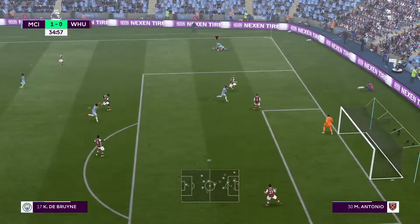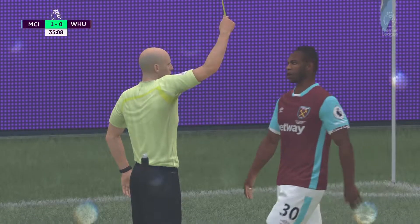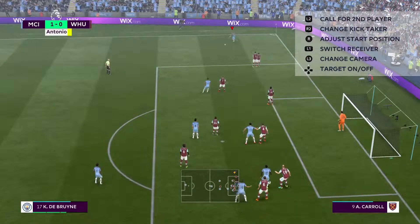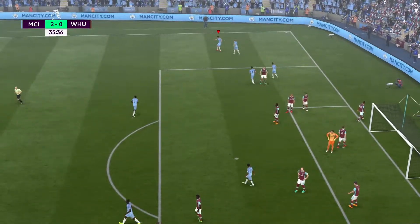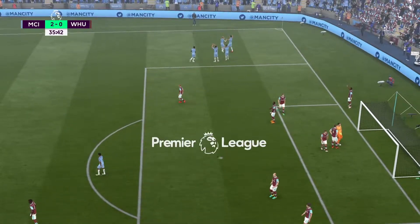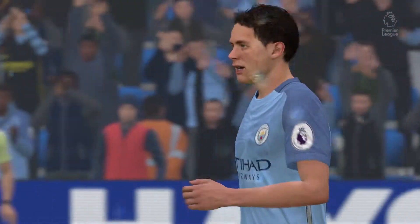De Bruyne running down the wing and he gets fouled — that was not a very good tackle at all from Antonio and the referee comes at him with a yellow card, deserved I feel. Now De Bruyne sends in a driven cross, it's a great cross to Matic who finishes it into the bottom corner quite spectacularly. Another quick-fire goal, and Matic is just dabbing on them. Here's a replay — the keeper could have got to it but Matic's header just had too much on it.